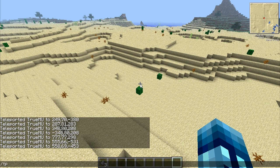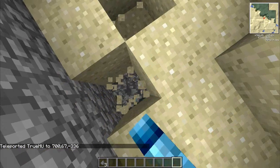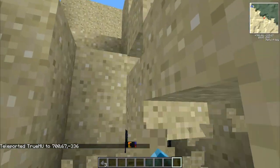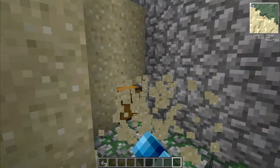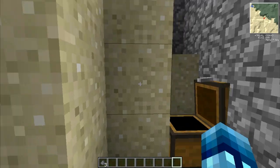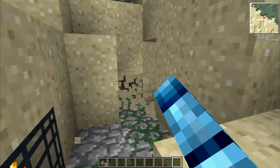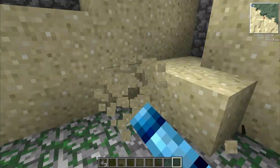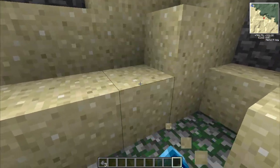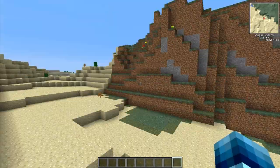Teleport to 767, negative 336 — we dig down and find the spawner. We got some redstone and some strings. I thought that was it but I knew I might miss some chests — and here they are. Gunpowder and diamond. So that is it for those spawners — not nothing too great, no diamonds in most chests, but they're spawners.